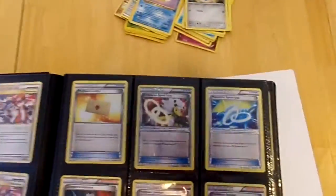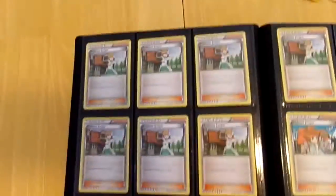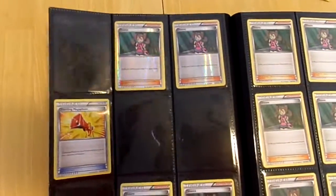I just got some trainers in here — hollow trainers, reverse trainers, you feel me? Just some of the staples. Those are just Juniper, y'all know how I do. And of course, holo N.